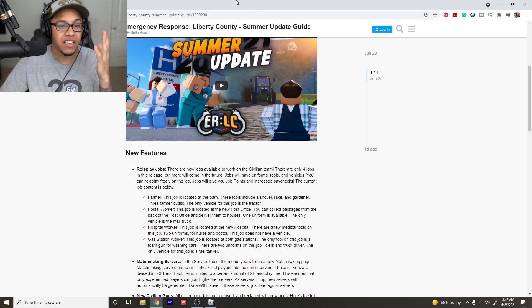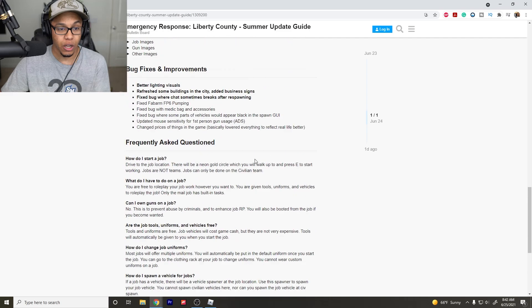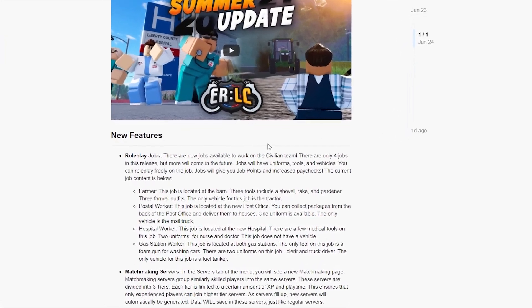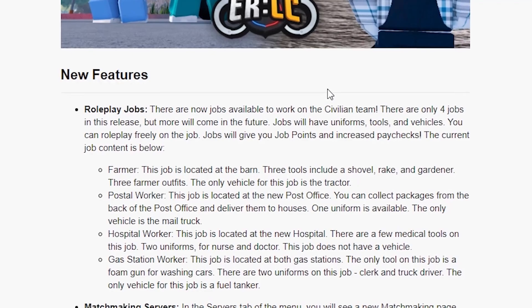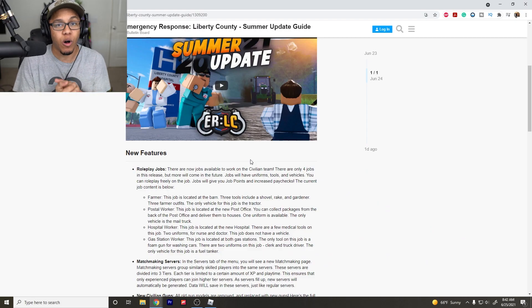In today's update you can see there's a ton of stuff. Let's just talk about it. They got some new roleplay jobs — there are now jobs available to work on the civilian team. Only four jobs in this release, but more will come in the future. They got the farmer, the postal worker, the hospital worker, and the gas station worker.